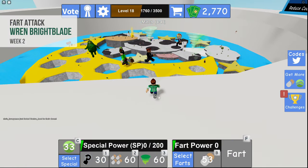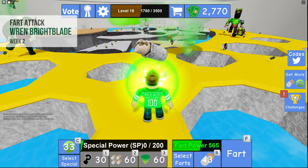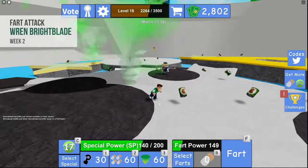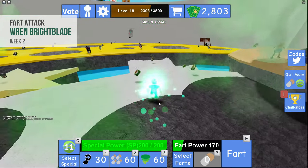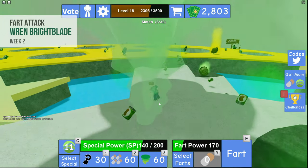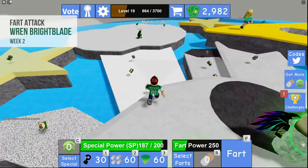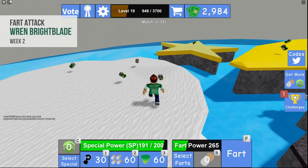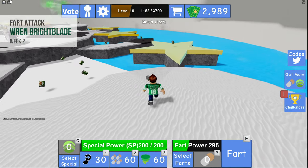The third and fourth challenges are to use 50 cabbages and burritos. You do this by running around and collecting them, then press the C or B button to use them. The final challenge is to use the fartnado 25 times. Make sure you have this special power assigned from the menu, then build up your special power bar by collecting items. On my screen it is the green symbol and is activated by pressing the number 3 button.